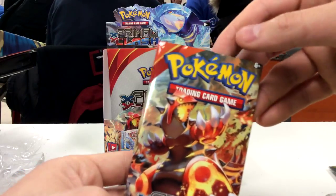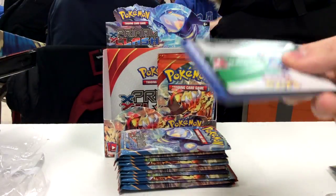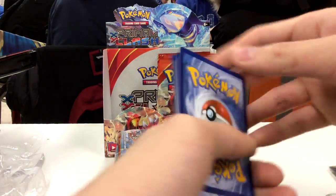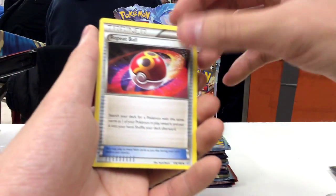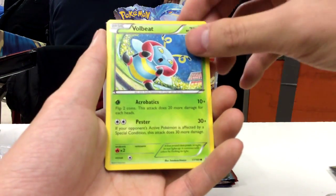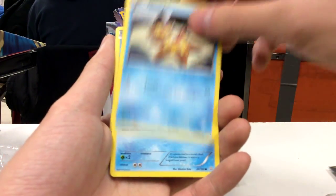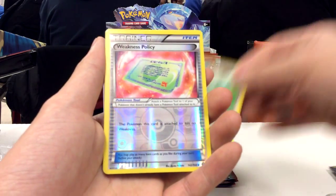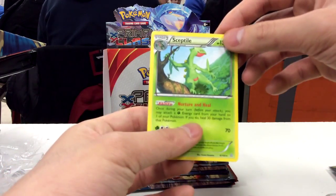We have a Primal Groudon pack next. Cold card to the side and free from the back. Here we have a Silent Lab, a Repeat Ball, Dual Blade, Volbeek, Spheal, Staryu, Clampearl, Funnelby, Reverse Hollow Weakness Policy, and a Sceptile non-hollow rare.